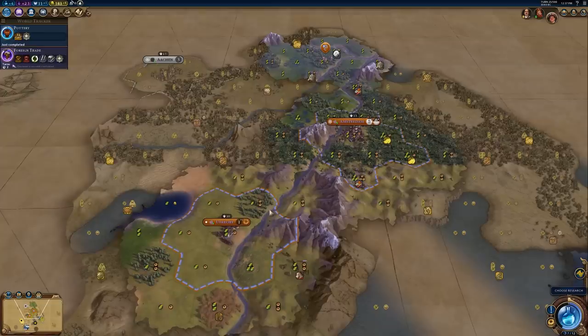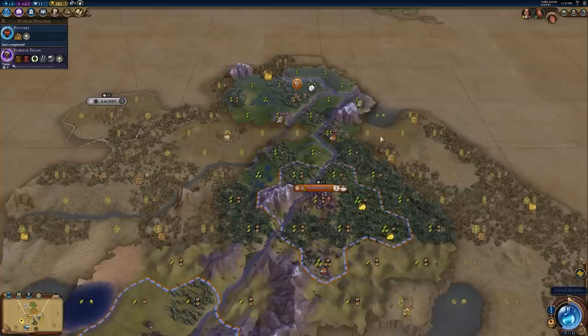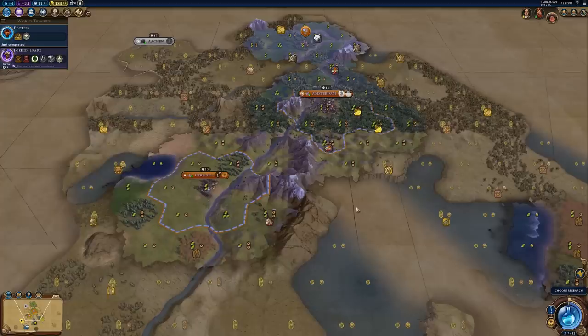Since I'm playing the Netherlands, I'll be looking for a lot of rivers, because I get extra adjacency from rivers. You'll be looking for mountains for your holy sites and campuses, rivers for your commercial hubs, and hills for your industrial zones. Theater squares — you have to build your own adjacencies for those, for the most part. And harbors as well, you're looking for sea resources and such things.